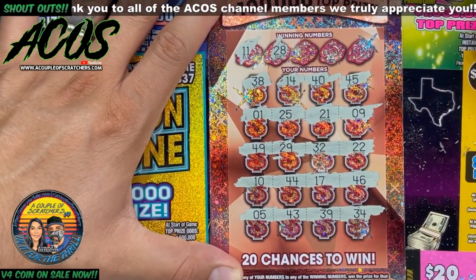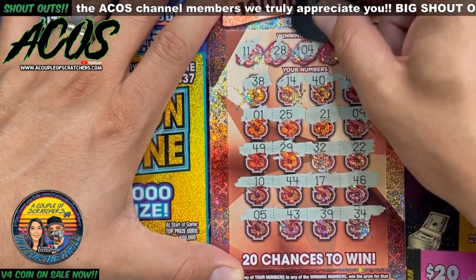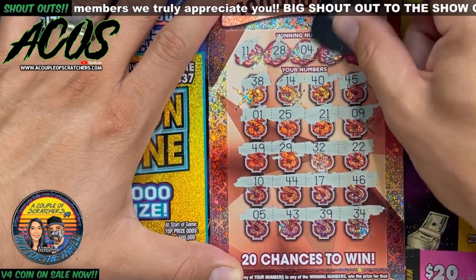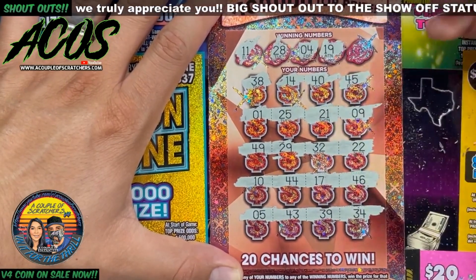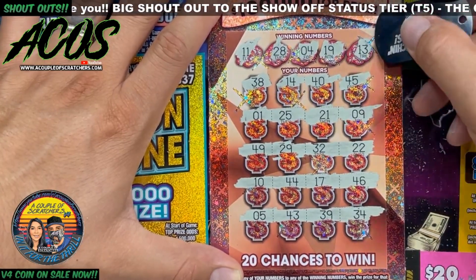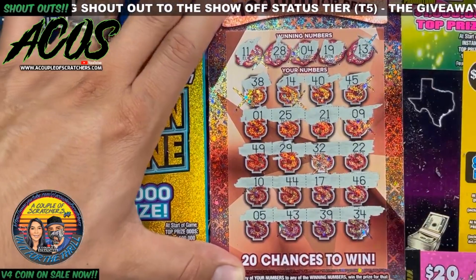Alright, no symbols. Got 11, 28, 29, 29, 4, 5 in the corner, 19 and 13. No win on the first Rose Gold Riches.